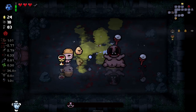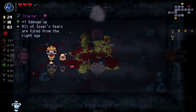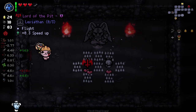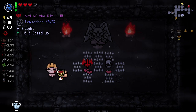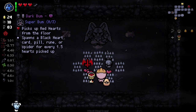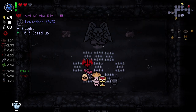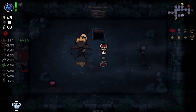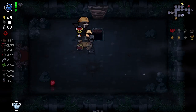I think today is the day. We've lost our soul heart now — we've still got our morbid heart. We get a stapler though, which is pretty good. Honestly, a devil deal at this point I kind of want to go for. I will take dark bum and not feel great about it. Flight and speed up — I'm going to take that too. I'm playing it risky but we do have a morbid heart to support us. I really wanted the speed but the flight's really nice too. Let's get gone.